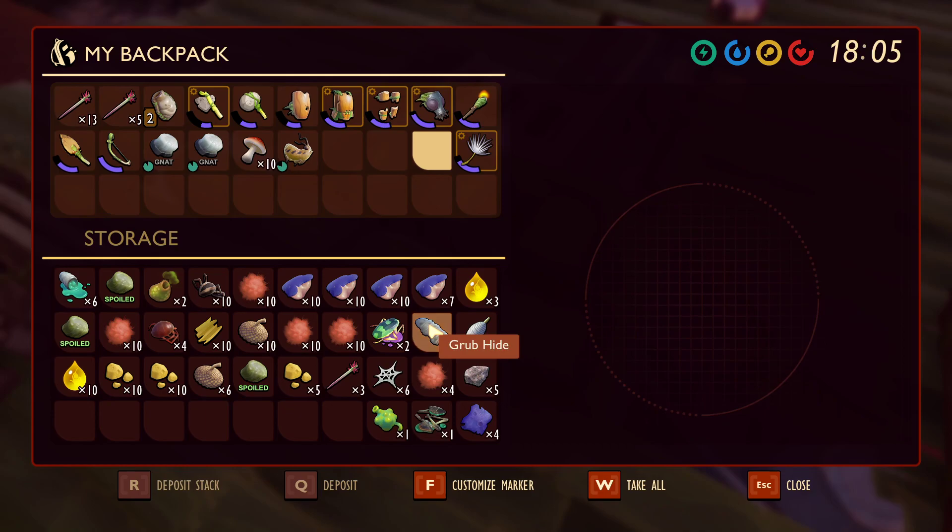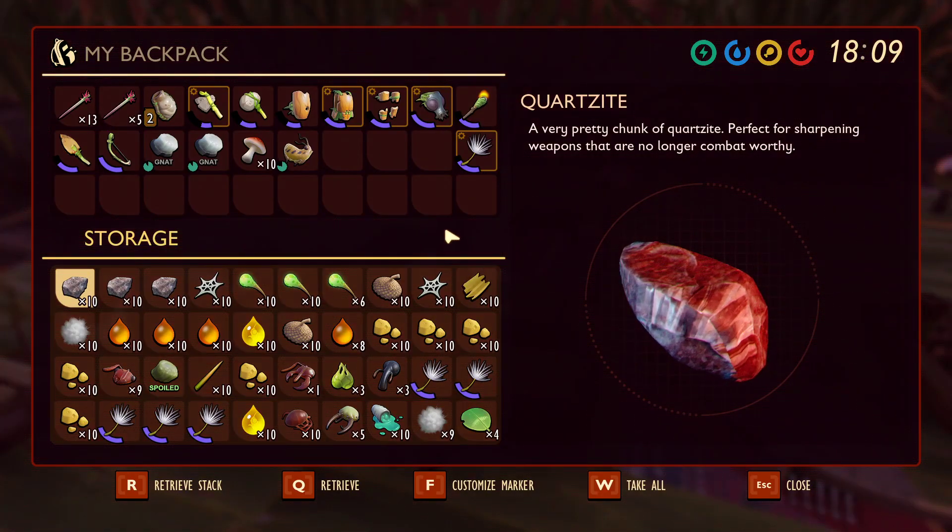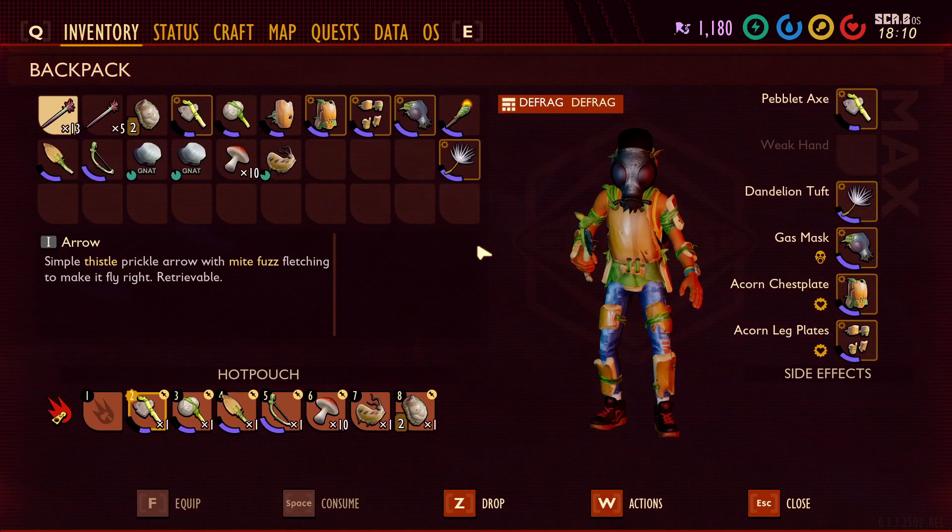Okay, we have two bombardier parts and we have ten spider booties in here. Yeah I know, but let's go to the stink bug hill first.